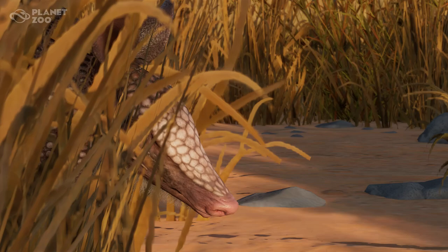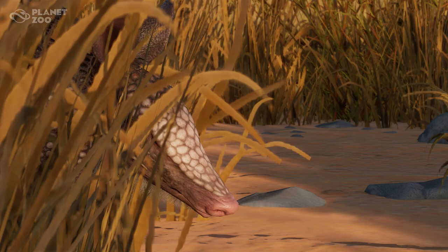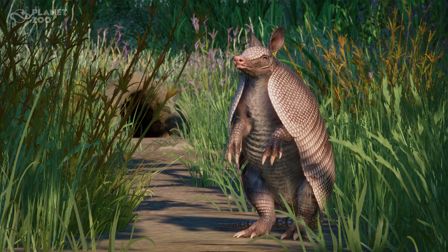Hey guys, my name is Savannah and today we got another screenshot reveal from Planet Zoo. The first one is a little sneak peek of somebody's little nose - very clearly the nine-banded armadillo. It's coming with the Grassland Pack releasing on December 13th, only about three days away. There's not much to talk about with this first screenshot, but I love the way that Frontier is doing their screenshot reveals this time around.